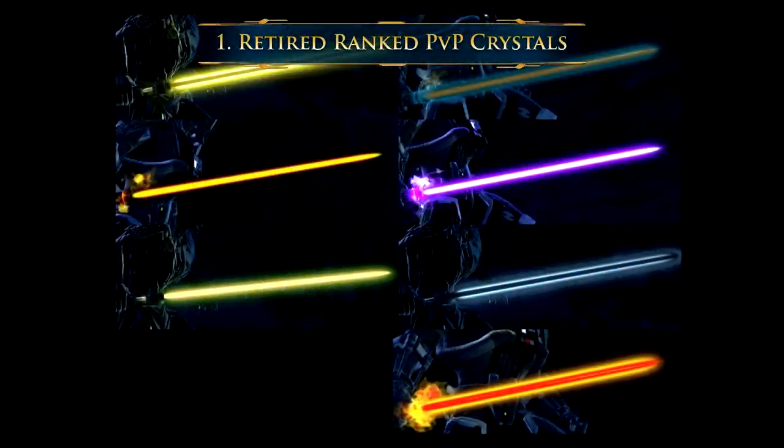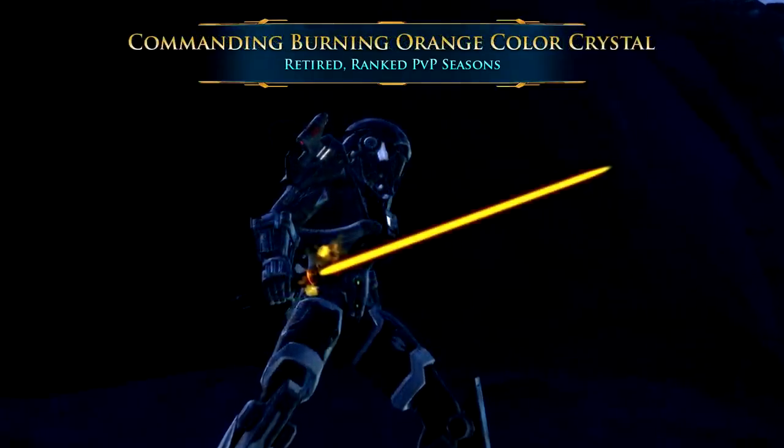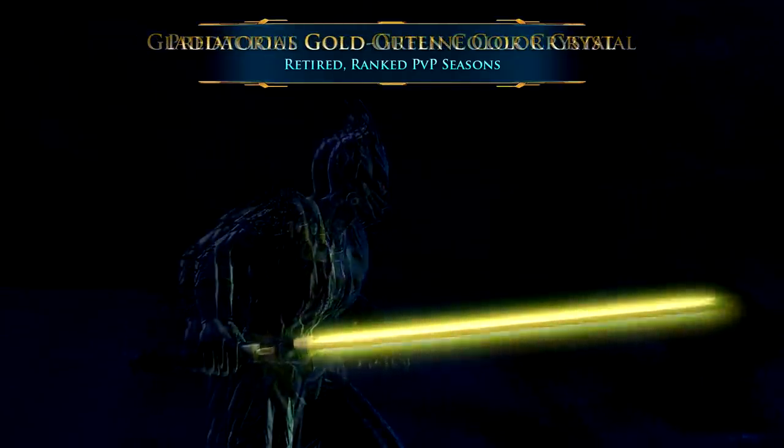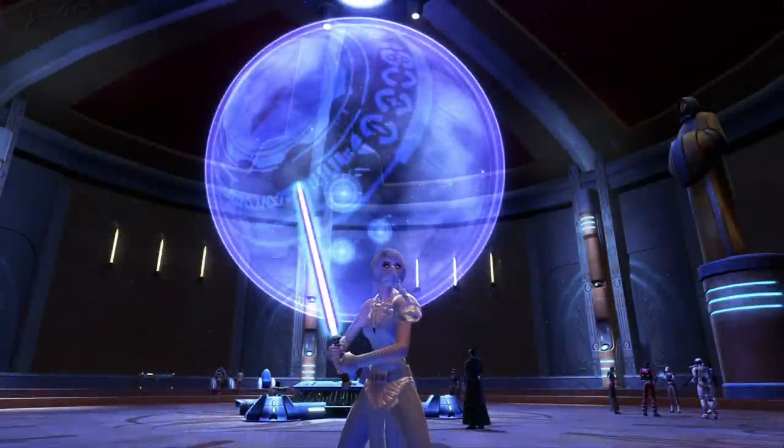Number 1: The Retired Ranked PvP Crystals. Although I try not to feature retired items in my videos, these crystals are so uncommonly seen that I had trouble even tracking down which of them existed. These crystal screenshots were provided by Ranked PvP'ers Khaugas and Ervel — both channels are linked in the description. Players who played Ranked PvP Seasons in the past were able to earn special color crystals that can no longer be earned by new players. These rare crystals include Eternal Purple, Eternal Gold Blue, Furious Red Yellow, Commanding Burning Orange, Gladiatorial Gold Outline, Predacious Gold Green, and the Swashbuckler's Black Blue Striated Crystal.